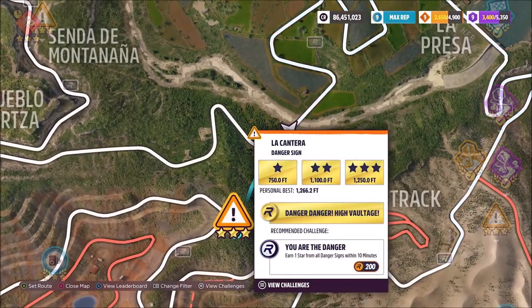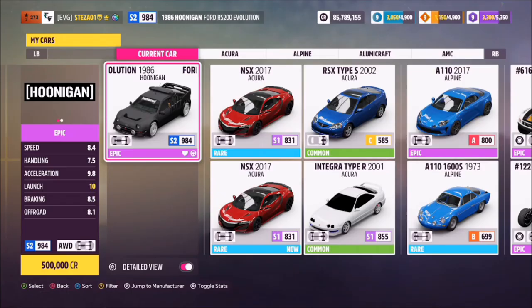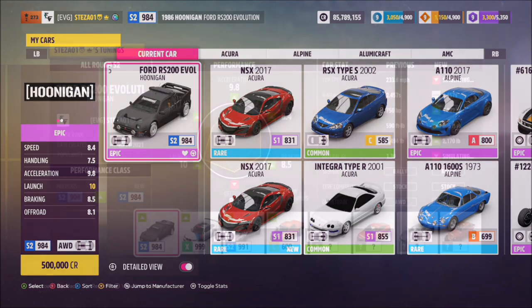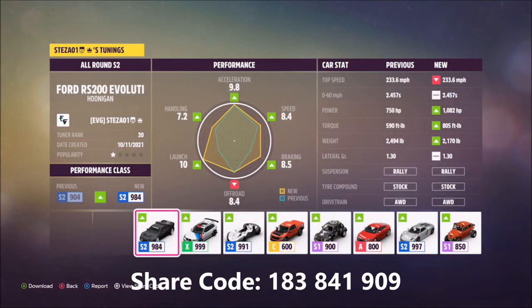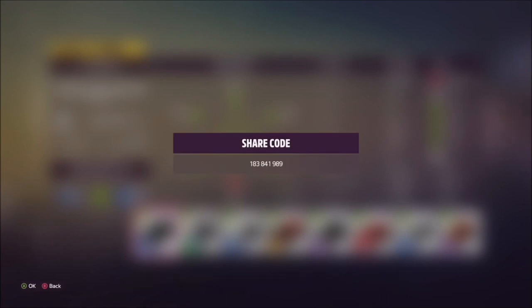Hello and welcome back to the channel. This is just a quick guide on how to three-star the Lacantra danger sign, which needs 1250 feet in order to get three stars. First of all, I recommend picking out a decent car — I've used the Hoonigan RS200 for this. I've also got a tune available called 'Allround S2'; the share code is on your screen now.